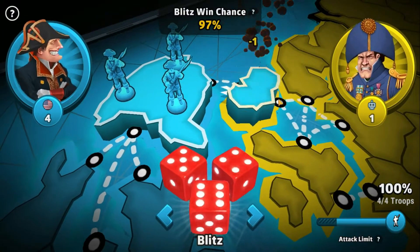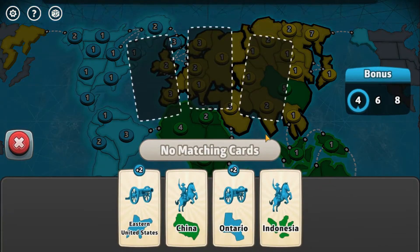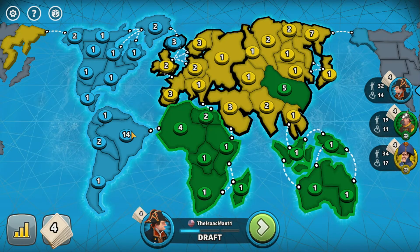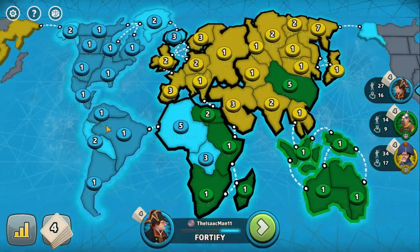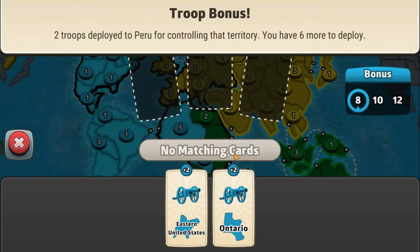Oh, I forgot about territory cards — I probably could have had more troops. Everyone has their own things. Well, I guess it doesn't matter that I forgot. I like that amount of troops. I don't like that amount of troops though. Well, this will be fun. Fortify. You, sir, get out of my America. I will gladly get extra troops.